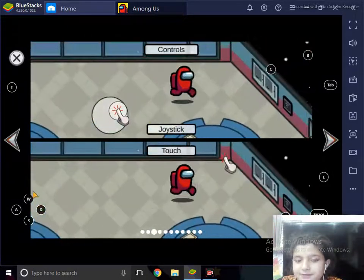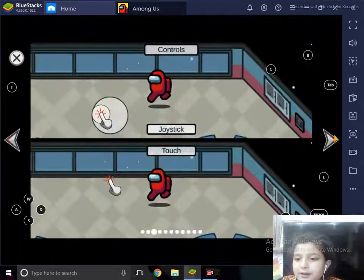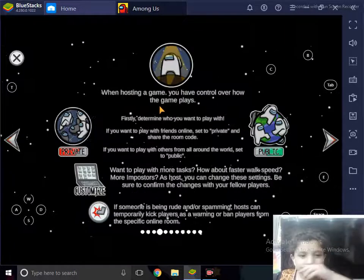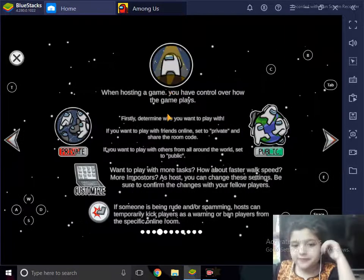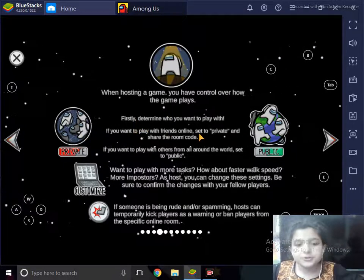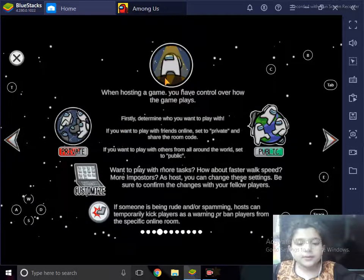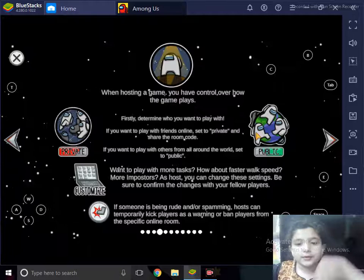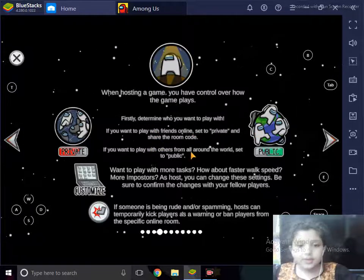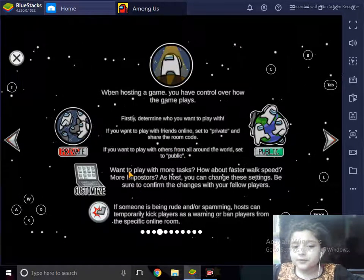You can use the joystick or touch controls to move around. When you are hosting a game, you have control over how the game plays. You can host the game or go private and share the room code with your friends.